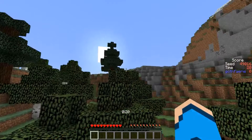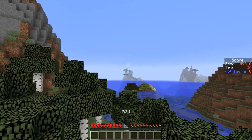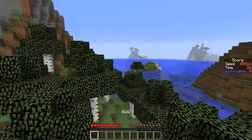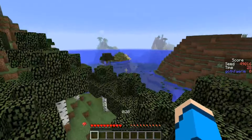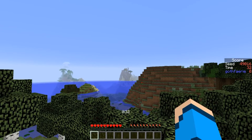We have some extreme hills with some spruce trees on it that sort of keep wrapping around. Across the way we have what looks to be the start of a jungle, and we have a swamp next to us as well. In this part of the ocean, and then across the way over there, what looks to be a desert savannah biome.